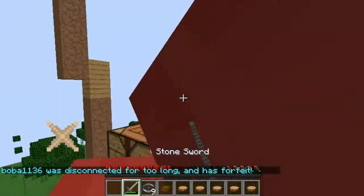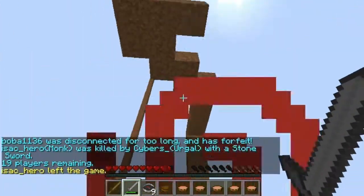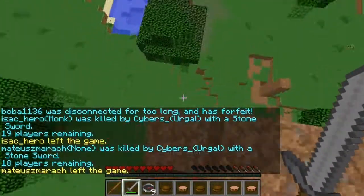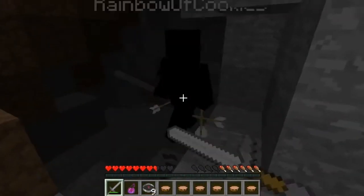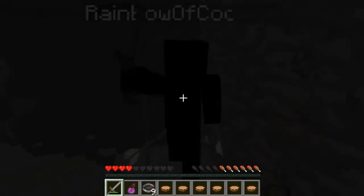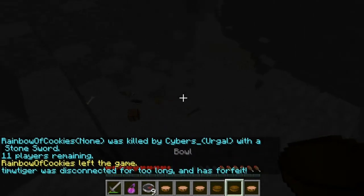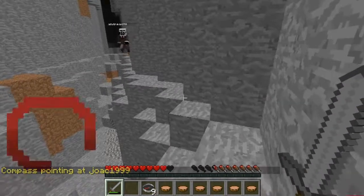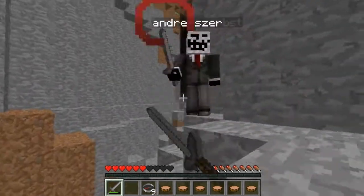This kit basically allows you to get three strength potions at the start — Strength 1 potion effect. You splash them on yourself, you receive a Strength 1 bonus boost, and you can basically run in, take someone out, and get that extra advantage. There are a few advantages with this kit that I'm going to mention.